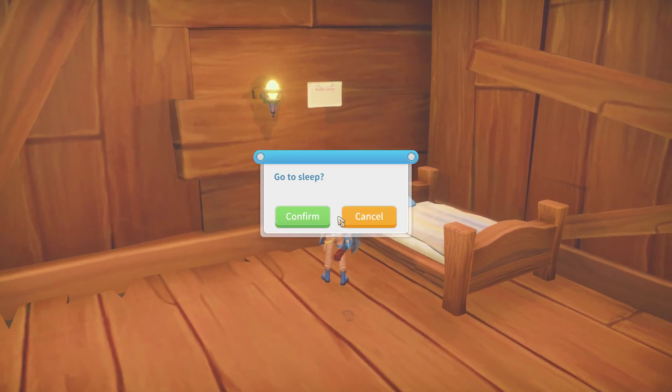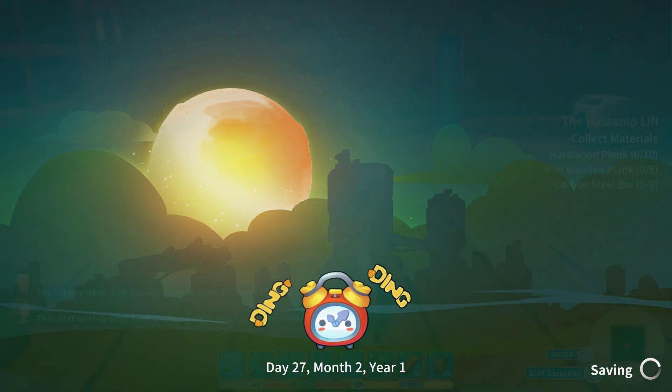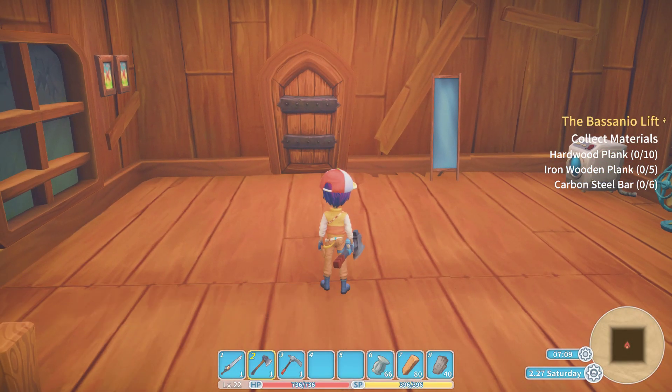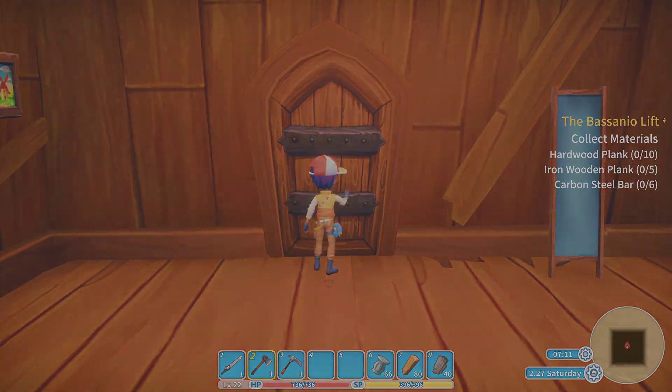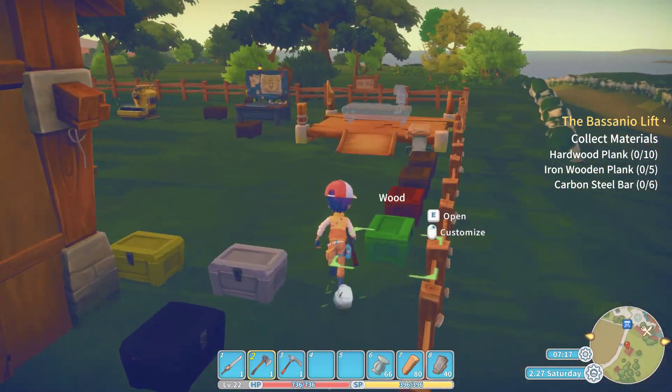Hello ladies and gentlemen, welcome back to Let's Play My Time at Portia. So I'm just about to sweep here to A27. And my relation with Bubble has changed from stranger to... what was that? Adversary? I'm not sure what it actually said to be honest, but that was weird.